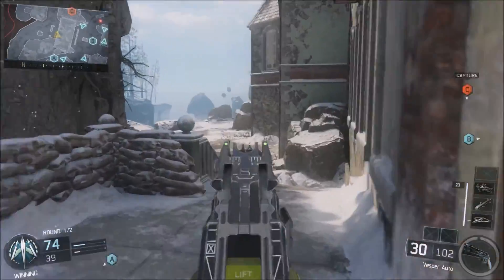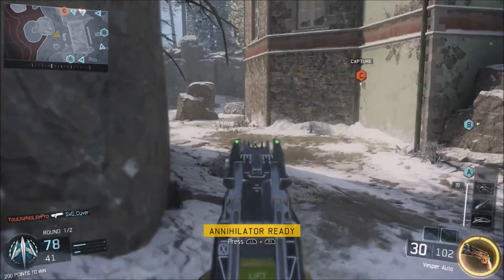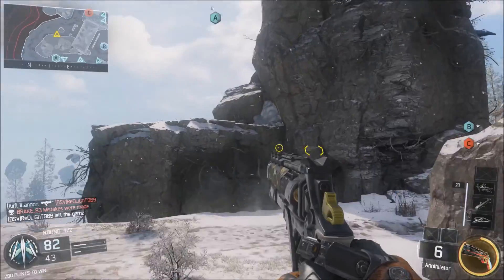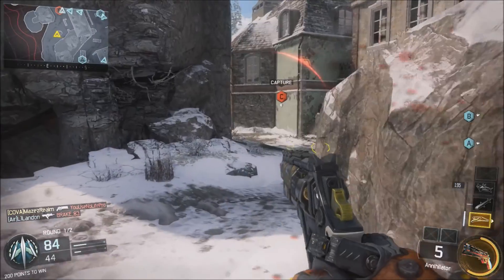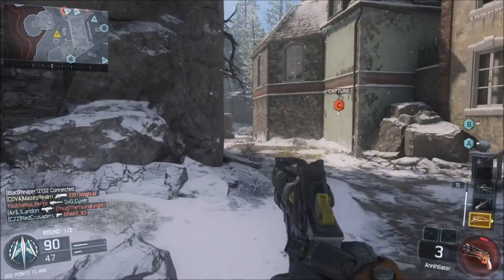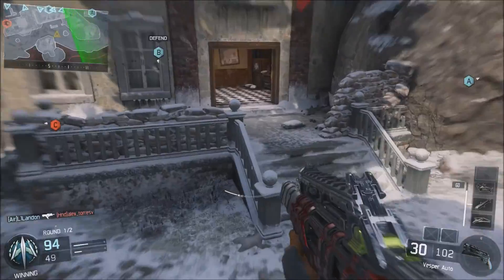Another important thing you'll see throughout the gameplay: pick your battles and don't challenge a gunfight you're not absolutely confident you'll win. If you challenge a gunfight, the enemy is going to aggressively try to take you out. You can stay alive longer by retreating. You saw that I retreated and used my Annihilator — I regained health in cover, then challenged the gunfight when I knew I had my shot downrange and could get it to connect.